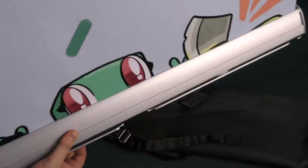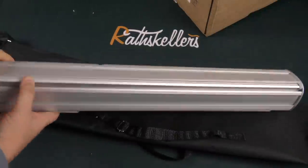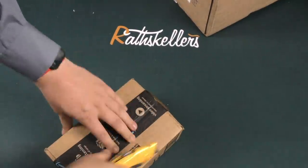This is the party games room sign. Yeah, I don't know why there's an axe on it. Alright, cool. Now we got a small little box here.